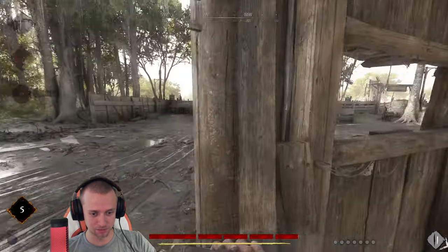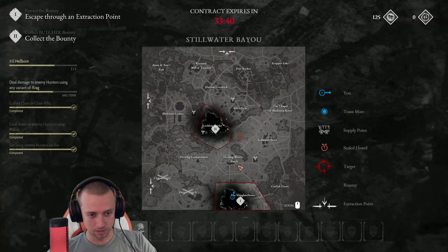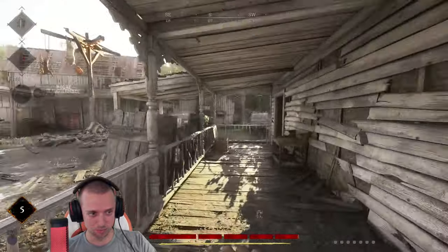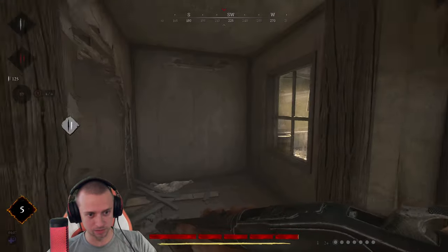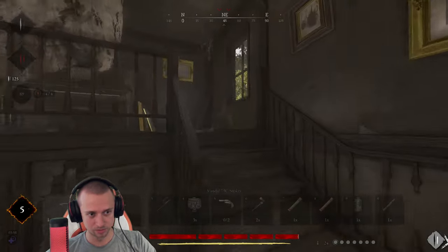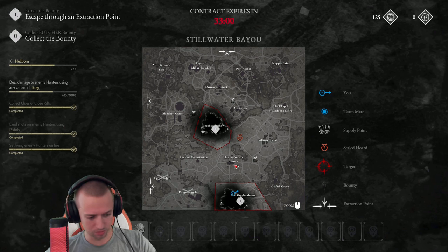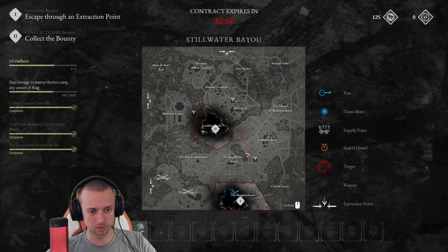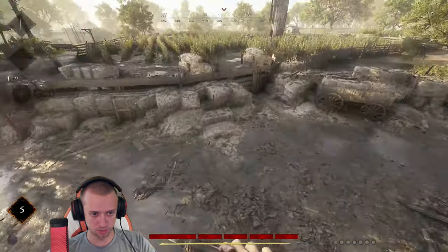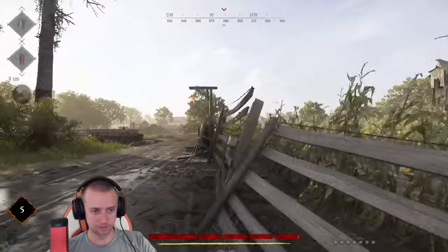The other team is approaching — they're heading for the church for the resupply. I could get to the church but they'll be there first, so we'll just wait for them and start the fight from the white building. In case I decide to evac, I'll go south. I don't want to go to church and risk getting caught in the open field. They're going for the extraction, so we'll go together toward Davant Ranch — fight guaranteed.